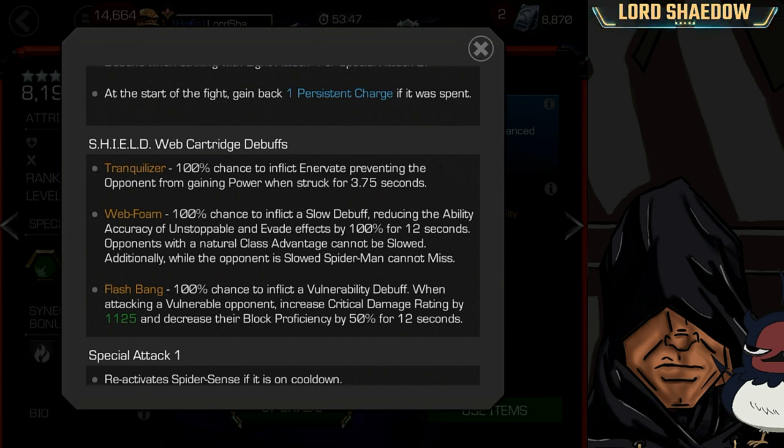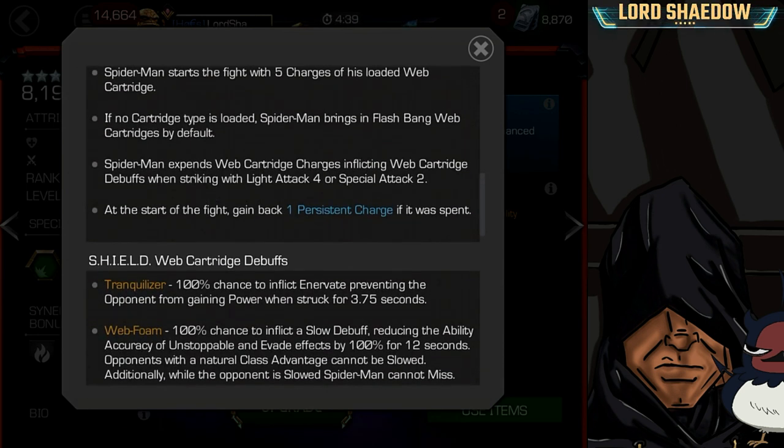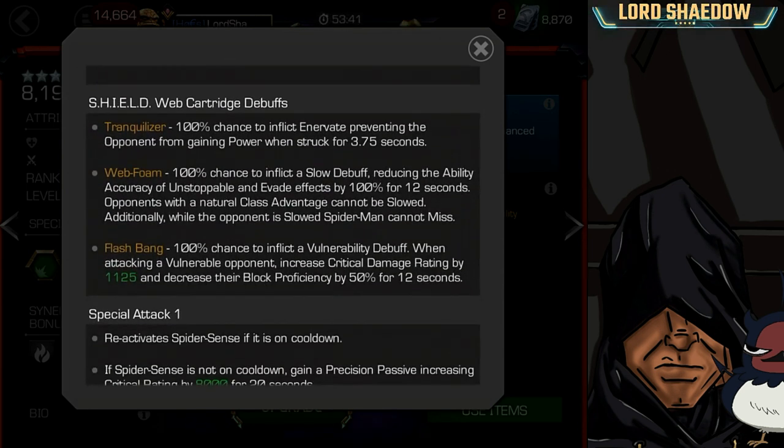Flashbang — the default cartridge — inflicts a vulnerability debuff that increases your critical damage and decreases their block proficiency for 12 seconds.